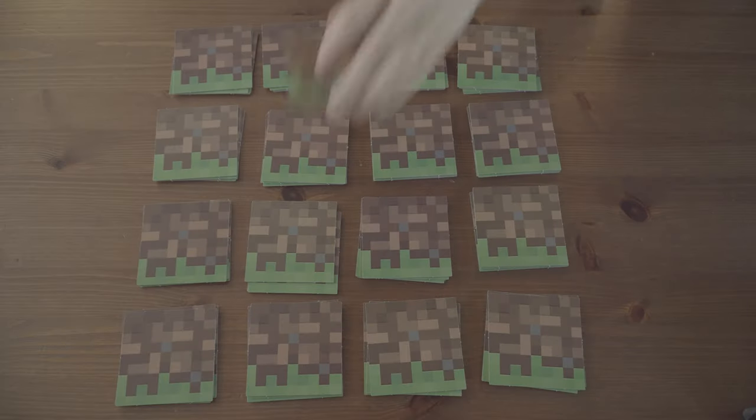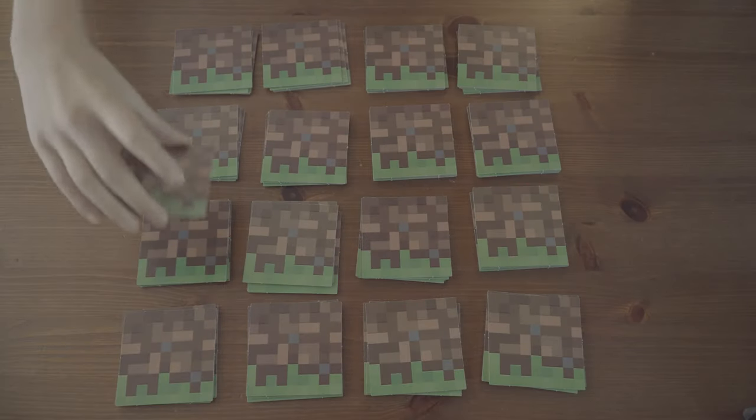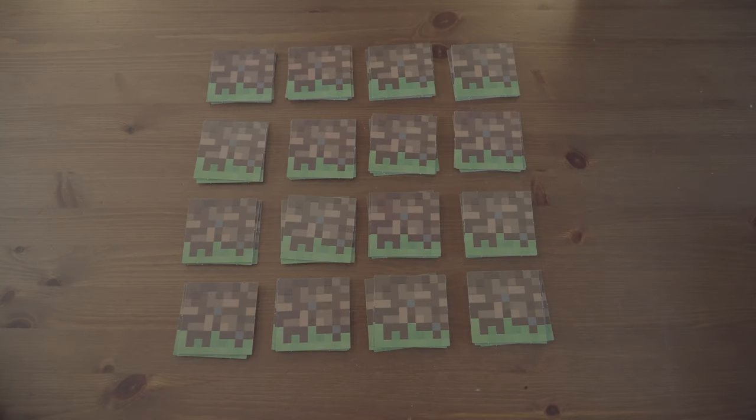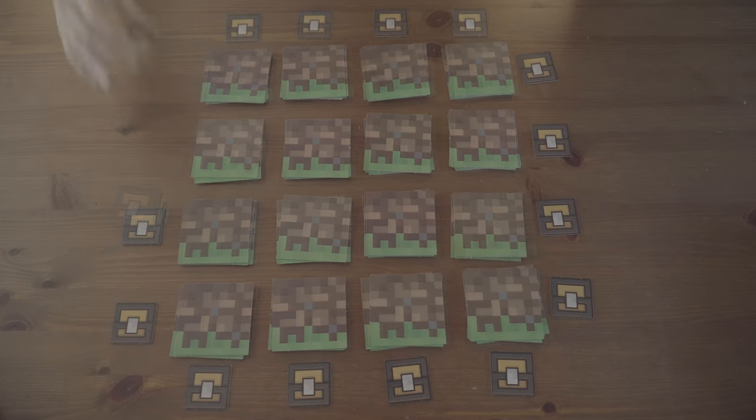You're going to grab your building and mob tiles and split them out equally into a 4x4 grid just like this. Now you're going to shuffle the 16 weapon tiles and place one at the end of each column and row as I'm doing here.